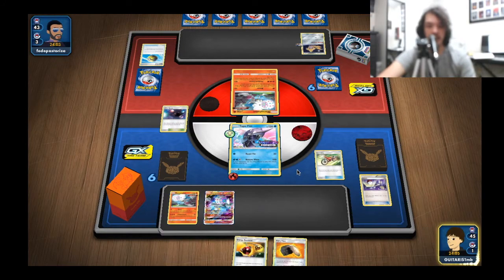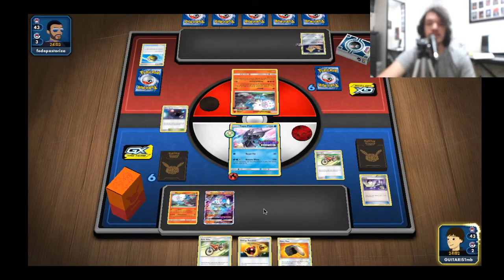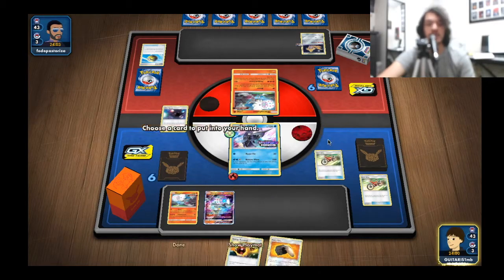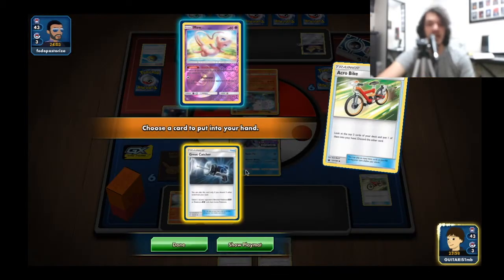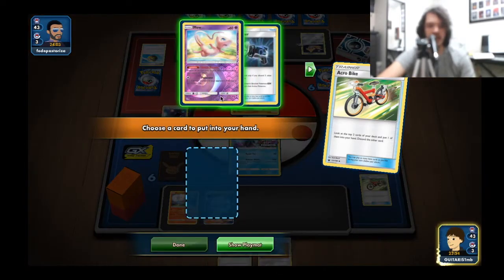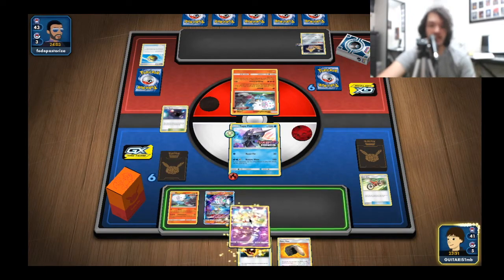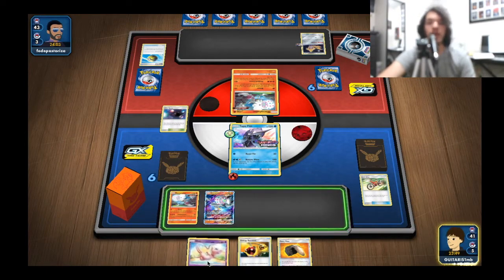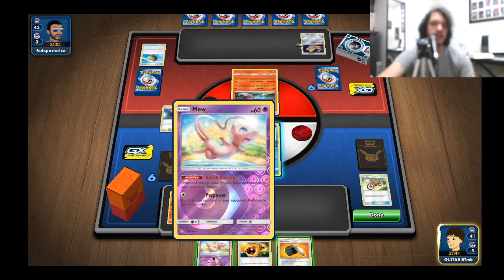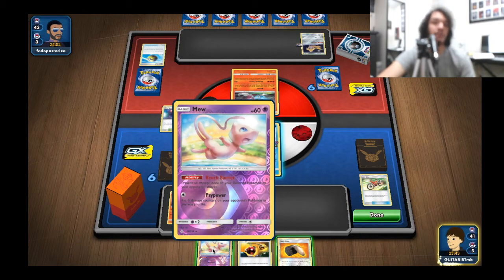I already know exactly what I want to do this turn. We're going to switch out, do a one-hand knockout on this Blacephalon, and put things back into safety. We'll Acro Bike multiple times - this is exactly what I like about Acro Bike, just being able to get to that next card. I'll grab Mew because in this matchup Mew has multiple purposes. If I put Mew down right now I'm almost sure they have a Cramorant in their deck.